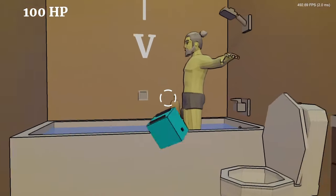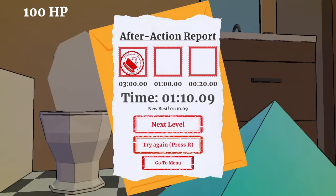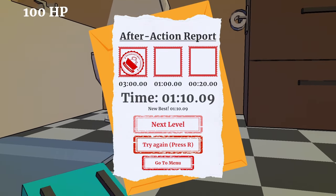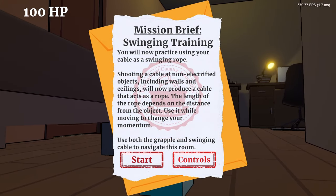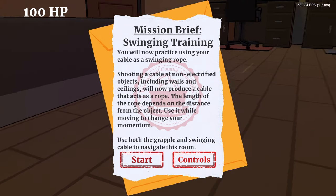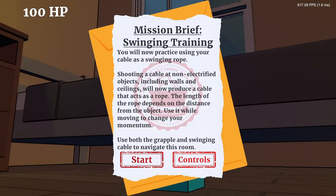Come on - he's just T-posing in the bathtub! Yeah, it's just the training dummy. 'You will now practice using your cable as a swinging rope. Shooting a cable at non-electrified objects including walls and ceilings will produce a cable that acts as a rope. The length of the rope depends on the distance from the object. Use it while moving to change your momentum.'